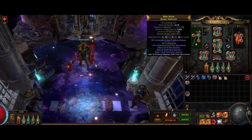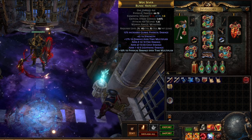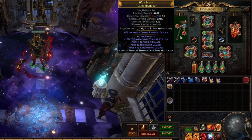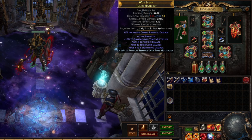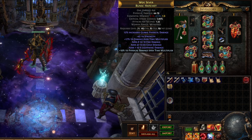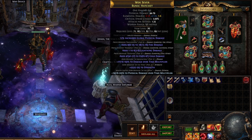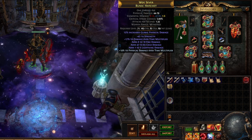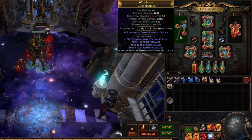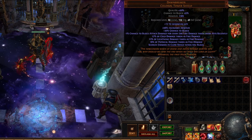Looking at our gear: the weapon doesn't really matter, but it does give increased global physical damage on the implicit which applies to Shield Throw and the blades. What you want to aim for is a weapon with damage over time multiplier and an open suffix so you can craft in physical damage over time multiplier as well. That's basically your stat stick. You can use any weapon you want — even wands. It doesn't really matter what you choose.